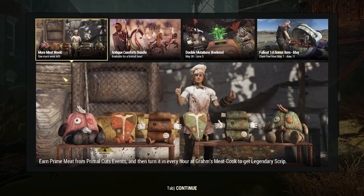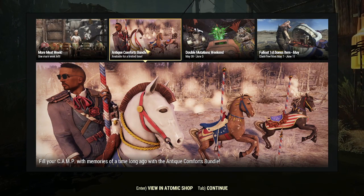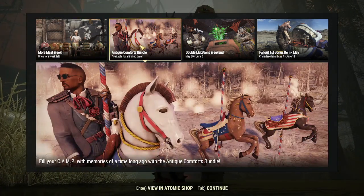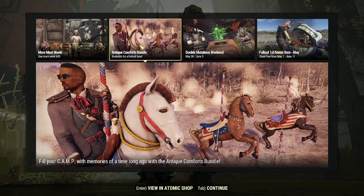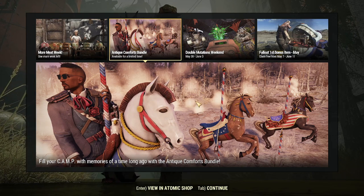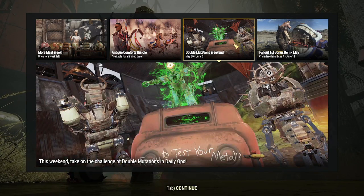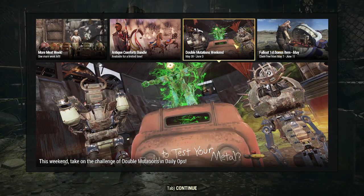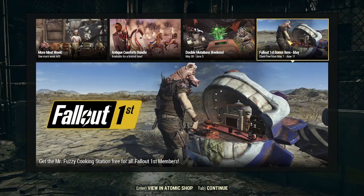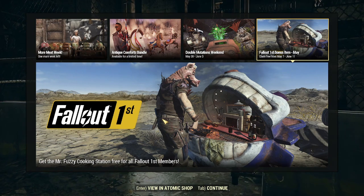We have the Antique Comforts Bundle — one more week of meet week. Decorate your camp with memories of a long time ago. Also coming up this weekend, May 30th to June 1st, is the Double Mutations Weekend. Fallout First bonus item — we already got that.